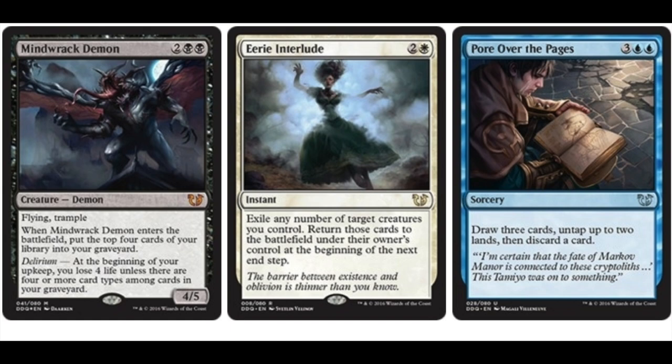It does look like it makes its value. Let's talk about Mine Rack Demon — 2 double Black, Flying, Trample. It is a mythic 4/5. Whenever it enters the battlefield, you get to put the top 4 cards of your library into your graveyard, which is very good for Jace. Delirium, which is an ability we have already seen before: at the beginning of your upkeep, you lose 4 life unless there are 4 or more card types among the cards in your graveyard.